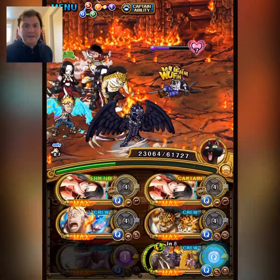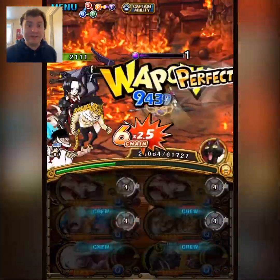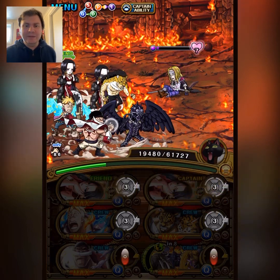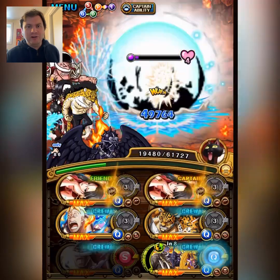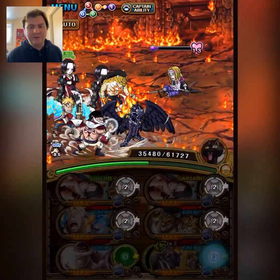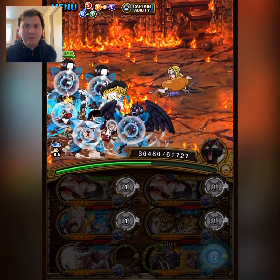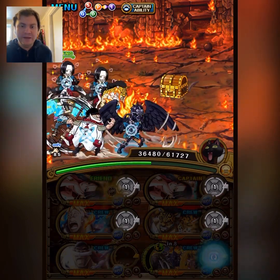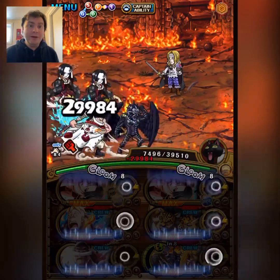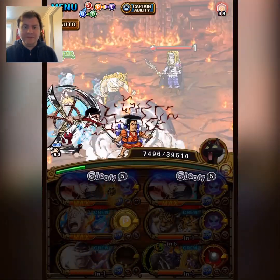Marco and Whitebeard have support to reduce cooldown, so we'll abuse that to use their specials in stage five. This will give us enough HP and attack boost to survive and kill. For the revive, we'll be able to remove all attack down with BOA and Luchi. We do need to stall one turn to get rid of the poison orbs. Then we can use the Kaido Crew special for the extra damage we need to kill. BOA will give us chain lock, an orb boost to Marco, and an attack boost to Whitebeard.